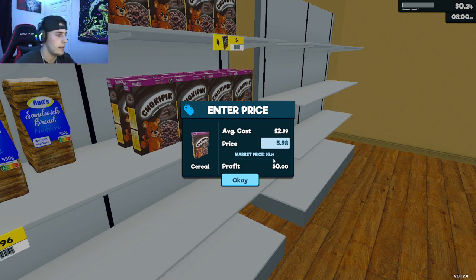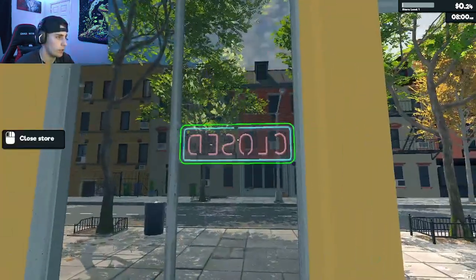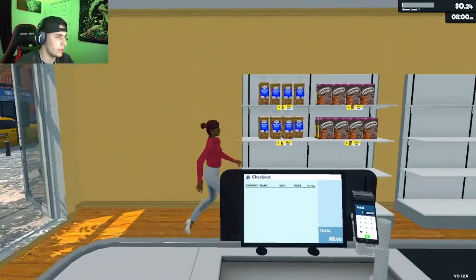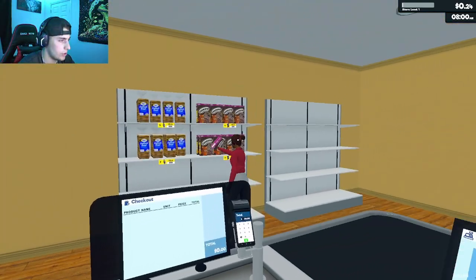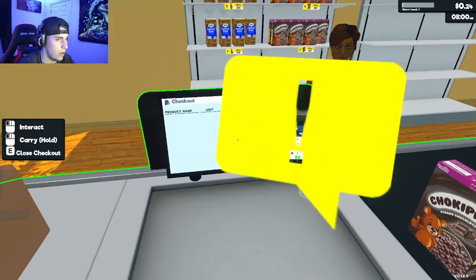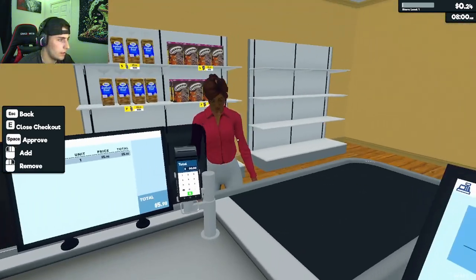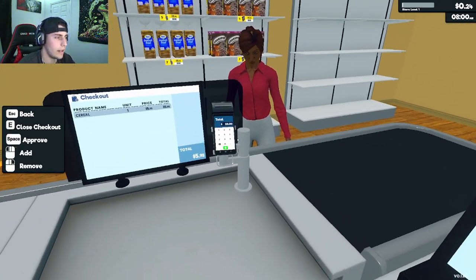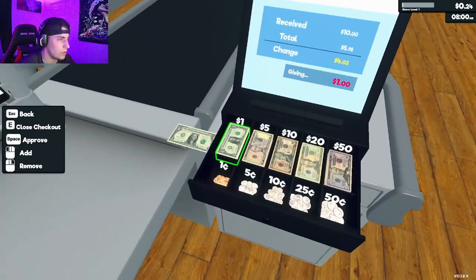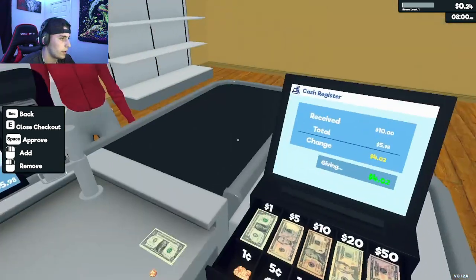Now let's open the store and wait for the first customer. There she is — she wants some cereal, good choice! Interact with the register, grab it, scan it, take the cash. The total is $9 so I need $4. One, two, three, four dollars and two cents — hit space to approve.